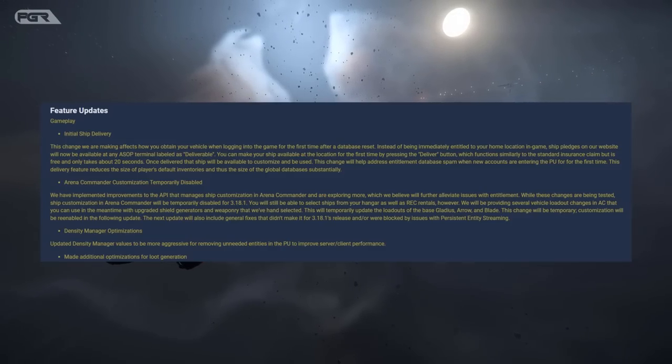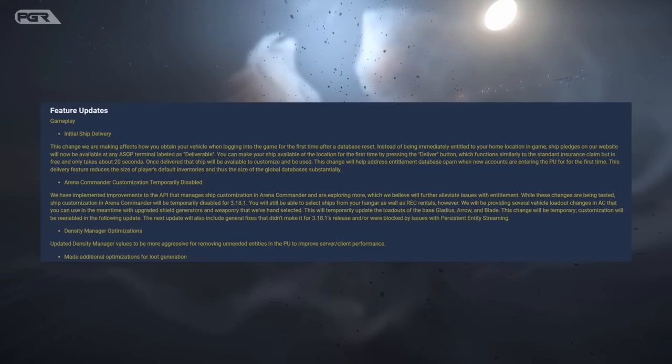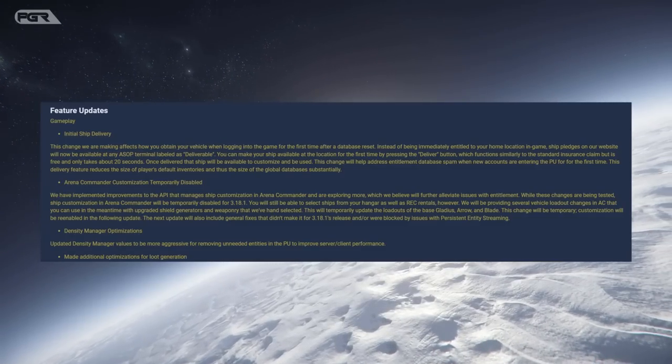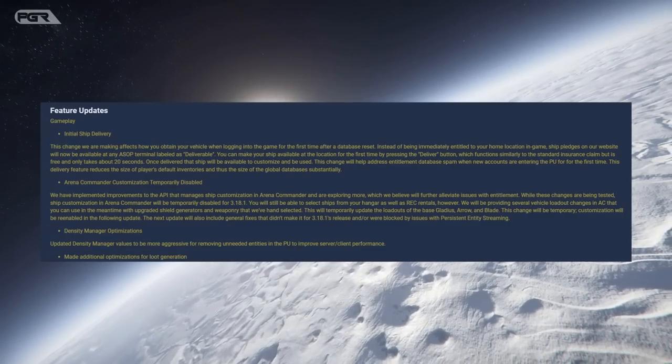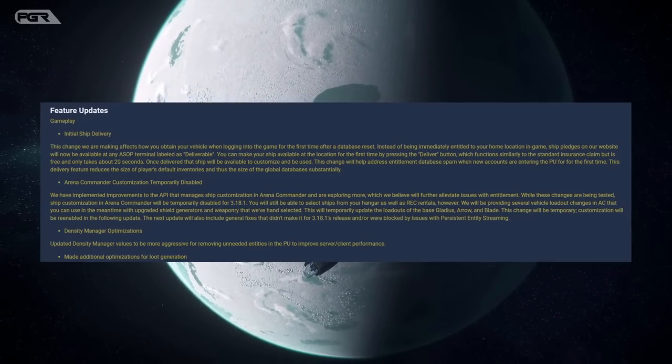Next is the density manager optimization. They've updated density manager values to be more aggressive for removing unneeded entities in the PU to improve server and client performance. This is a really good change. Additionally, they made further optimizations for loop generation.